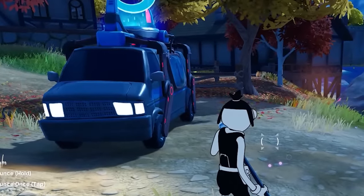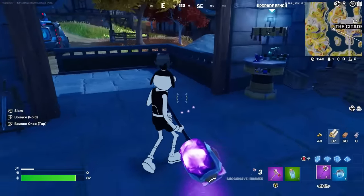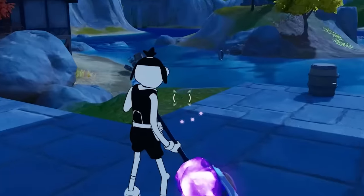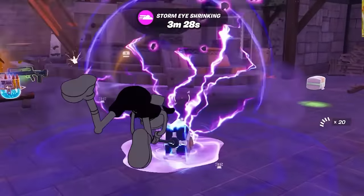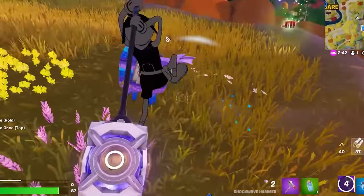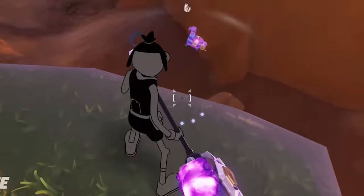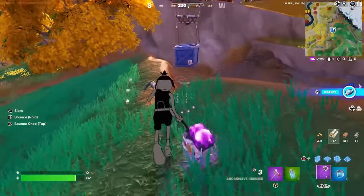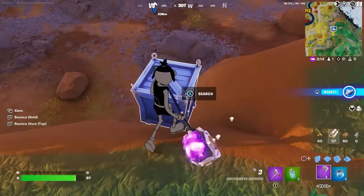We've got a respawn van here — let's test it out. Nope, that one is busted. What about an upgrade bench instead? Can we send that flying? Nope, it just destroys it. It can literally launch this water fountain — well, it destroyed it. Let's see if it can launch a llama — boom, that one did work. Since we're on a hammer spree, we've got to test it with a supply drop too. It just breaks the very top of it but doesn't break the bottom, so that's kind of interesting.